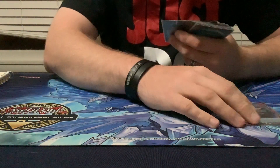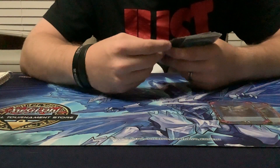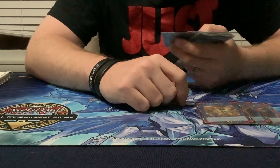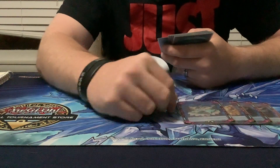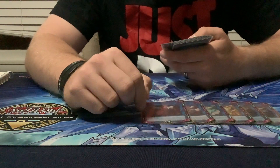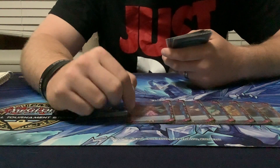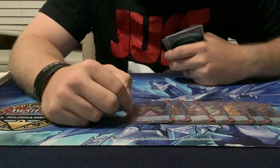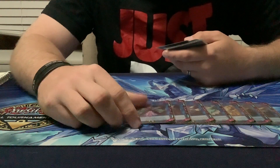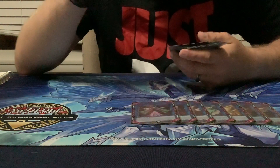Going into the extra deck: two Trickstar Holly Angels — I went into it once. I run one Trickstar Bloom for Lilybell. I run one Divid — whatever the Trickstar Link is — and one Trickstar Crimson Heart, though I never went into it. I went into Bella Madonna one time and burned somebody for 1,000 twice. It can be good but it's really hard to get out with everything going on. In this scenario it worked.